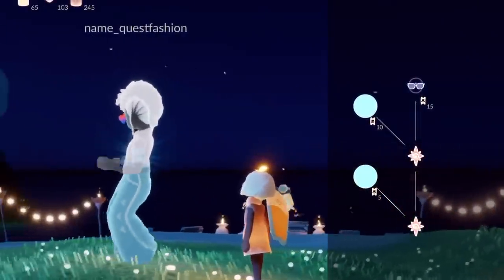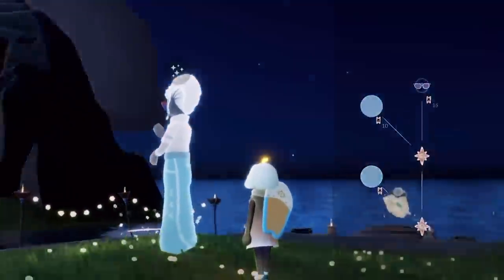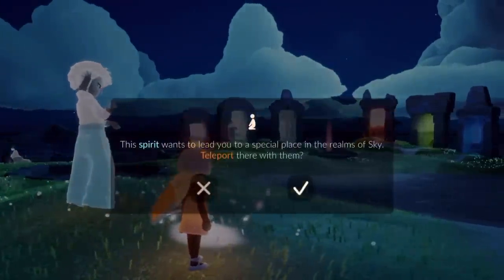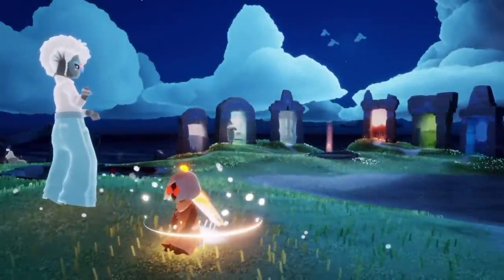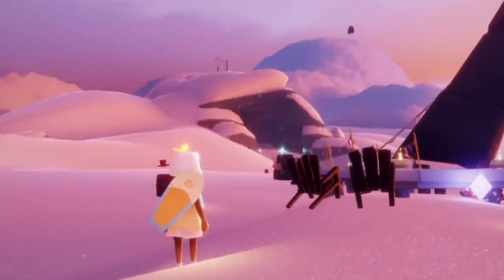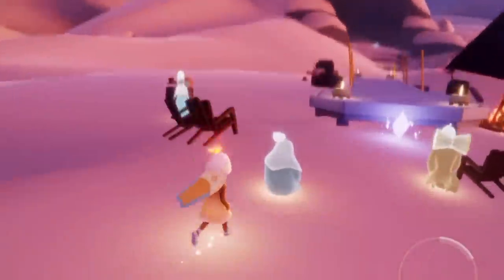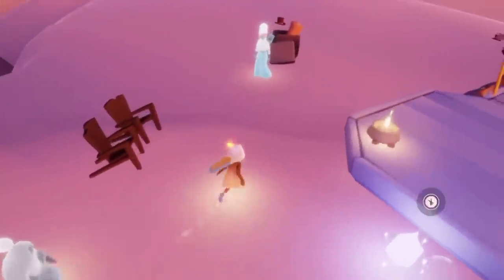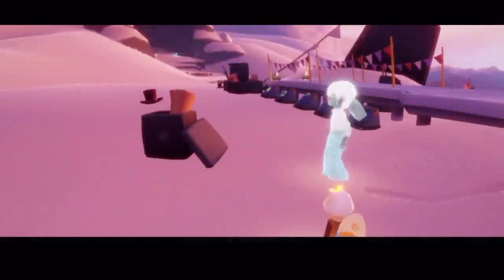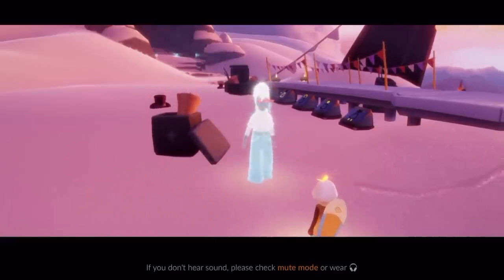I think these must be two different events — this one must be like Days of Fashion or something, and then we have Days of Sunlight, because they're two different quest givers, two different spirits, two different areas. Now let's figure out what we do in this area. I see floating event currency in the shape of top hats — pip pip, not very fashionable, but hey, that's okay.